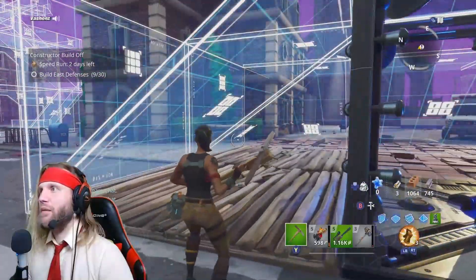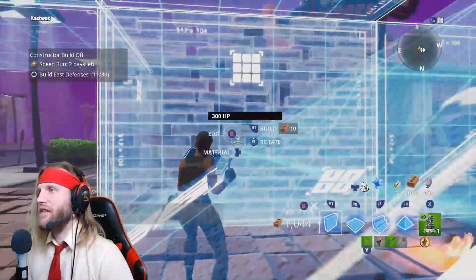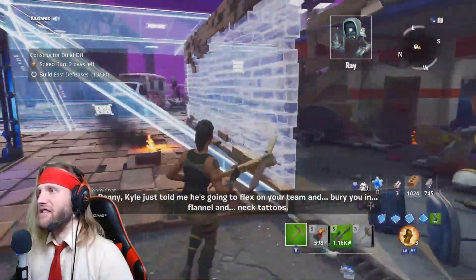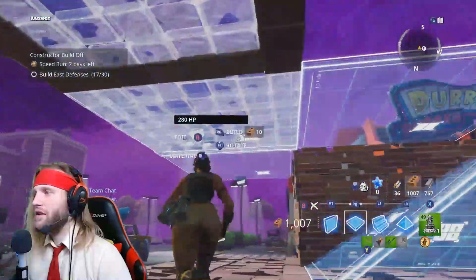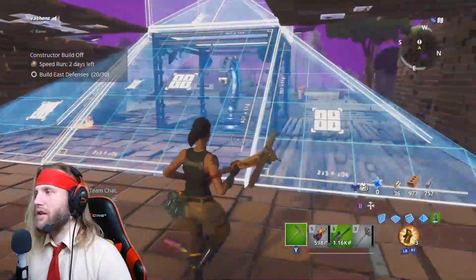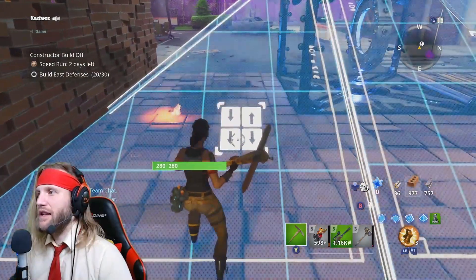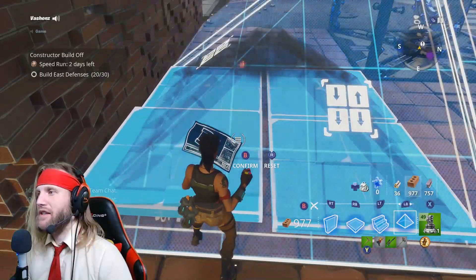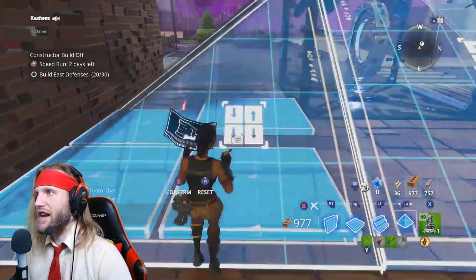Now we're gonna put up the walls next. Just follow the directions — that's what a wall looks like. We are just painting the exact design that they have on there, so you don't have to edit anything, just a basic default wall. Now we've got some ceiling pieces — we're gonna place those next. Go ceiling pieces down. Now we're gonna do the pyramid structure. These are a little different. As you can see there's three down one up.